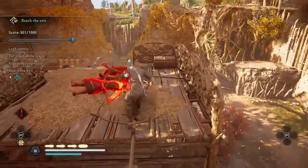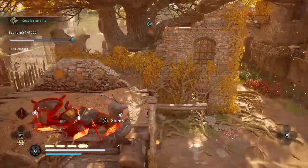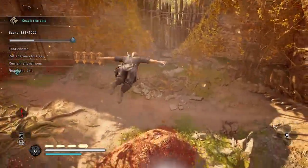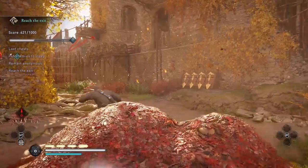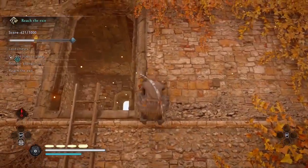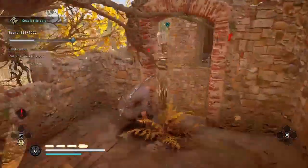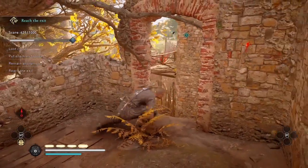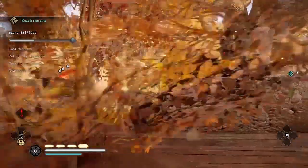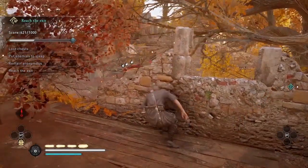This is the third of four chests you need to loot to get a gold. The other thing you need to do to get gold is put 13 guards to sleep. But there are only 12 guards in this fort, so that means you have to shoot at least one guard twice — put at least one guard to sleep twice. That's why I'm stopping here, because I'm going to put those guards to sleep again when they wake up. It doesn't matter which guard you shoot twice, but I'm just doing these three.